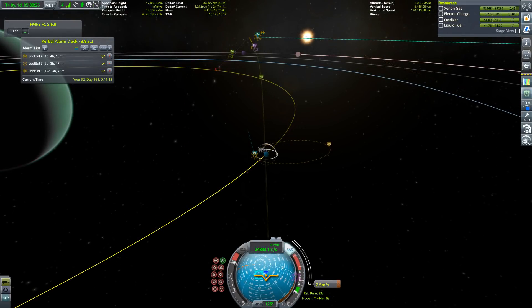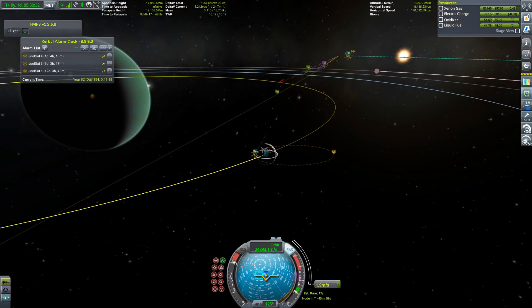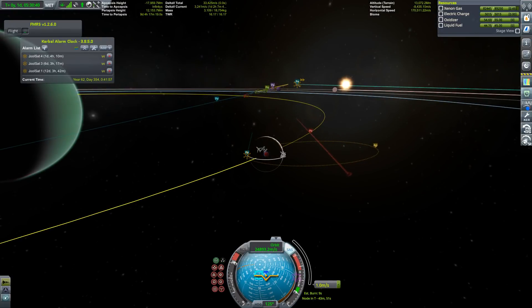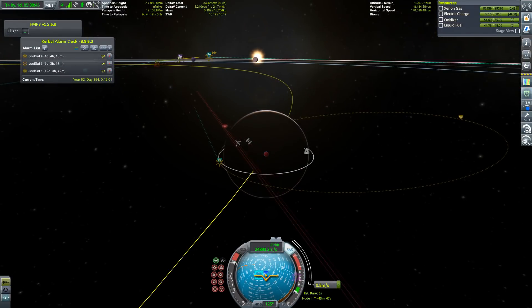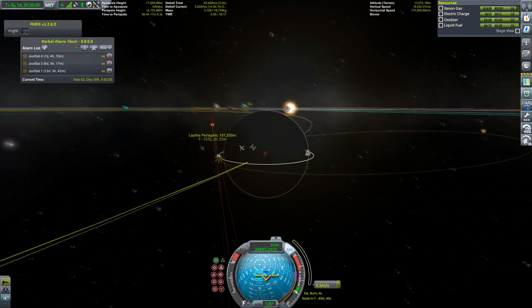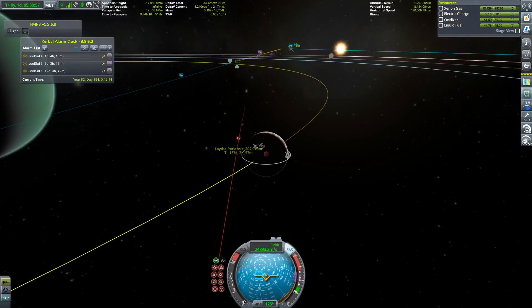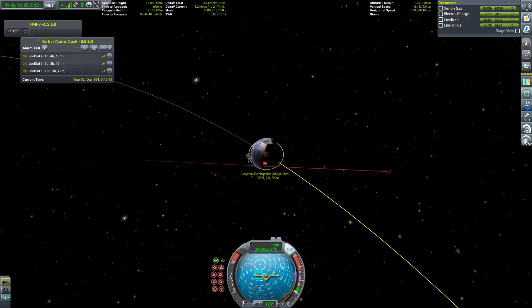What you're seeing here is I'm trying to aim for Laythe — there is a reason for that. The red line is going to be my final trajectory, and yeah, this is passable. I can work with that.